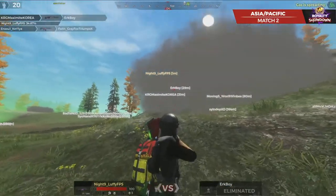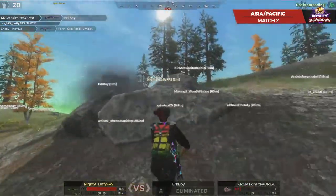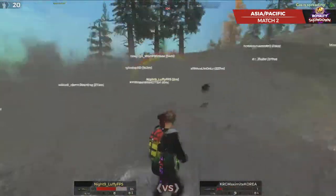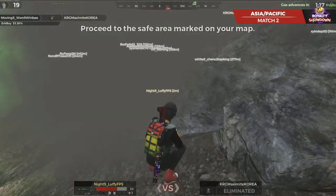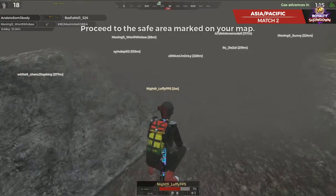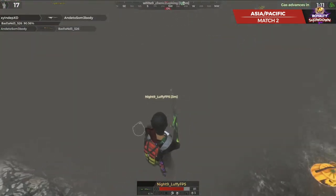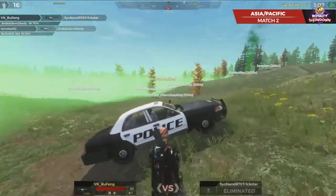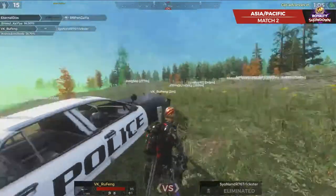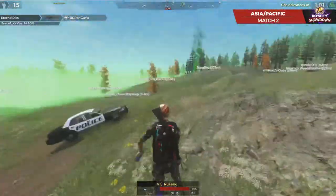Urk Boy, Gray Fox, T-Humps K also going to get eliminated. We're down to 20. Now Luffy is in this shotgun battle - close. Puts a new helmet on. I think he did get the kill - somebody does get eliminated. Trickster also going to go down to RU Fang. Down to 15 now as Pan-Goo-Yah goes down to Eternal Disk, with a little bit of help from In-Soul.